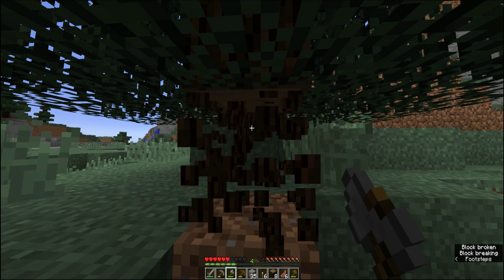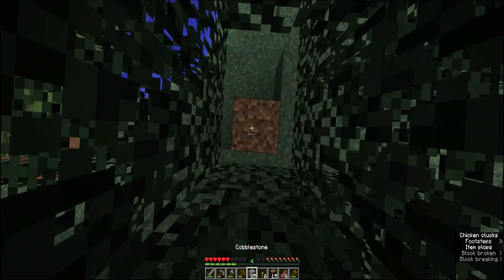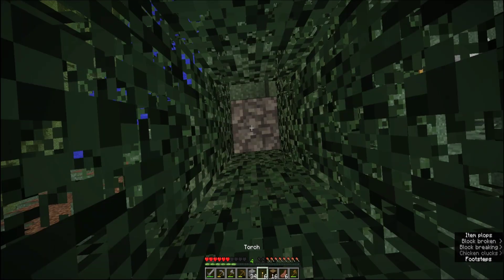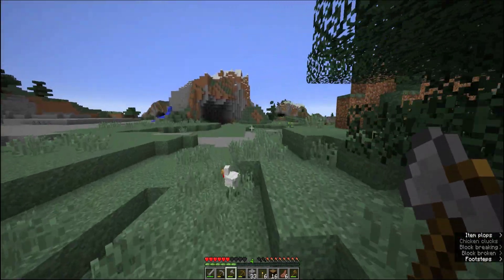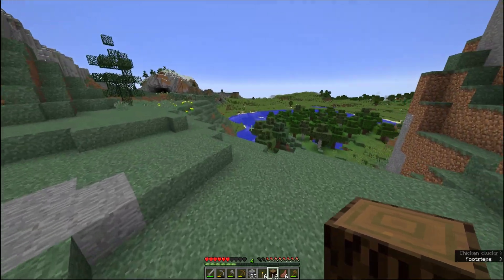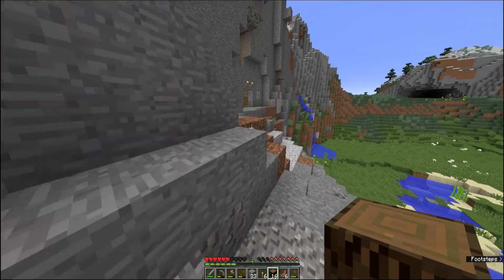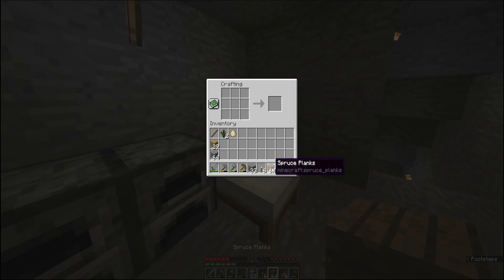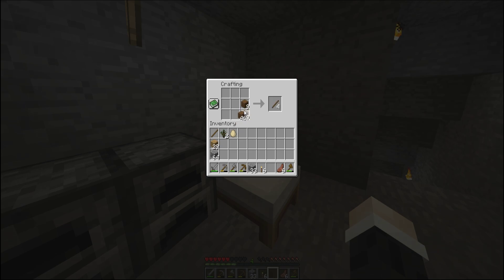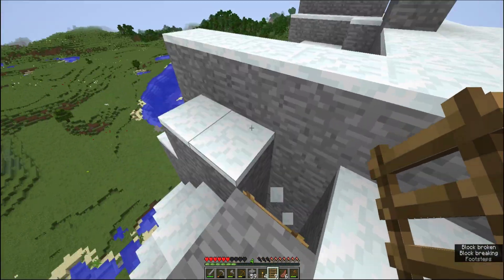Das wäre ein cooles Minecraft-Update: verschiedene Sticks, also wenn man Eichenholz nimmt kommen Eichen-Sticks und bei Birkenholz Birken-Sticks, die vielleicht ein bisschen unterschiedlich aussehen. So wie bei der Holzspitzhacke – es kommt immer das gleiche raus, aber ein bisschen Abwechslung wäre sinnvoll. Ich muss auch einen Treppenaufgang zur Base bauen. Ich brauche noch etwa 15 Sticks – 61 müsste reichen.